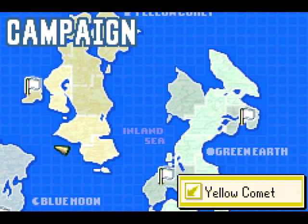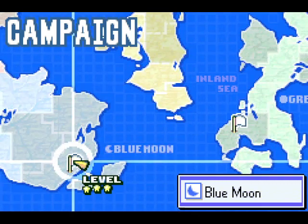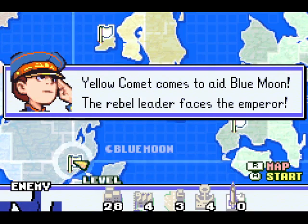Hello again, and welcome to another episode of Advanced Wars Story. While there's one mission left in Blue Moon, I guess I should stop putting it off. Three stars is way too low a difficulty for this mission. The Rebel Leader faces the Emperor.